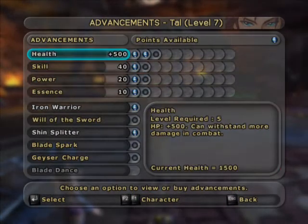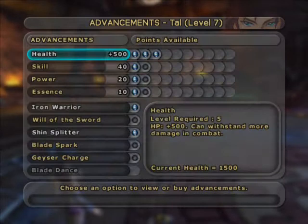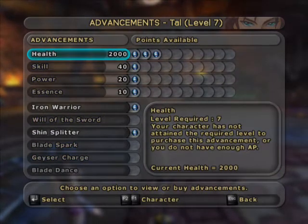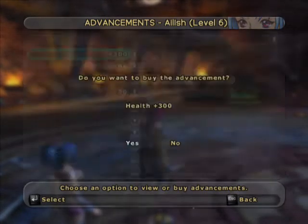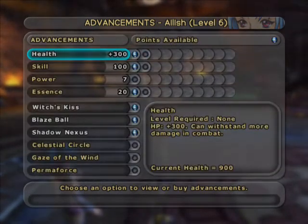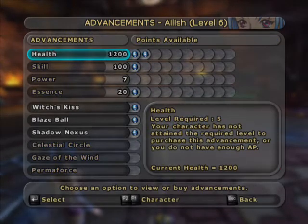Advancements — one point. I need to get him to... I'm going to try and get everyone to 2,000 HP and leave it there. That should be enough for me, I think. And Eilish has a .2 — that'll give you some more health as well. That should do it.